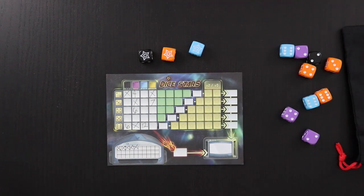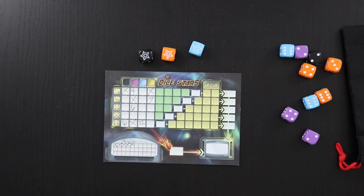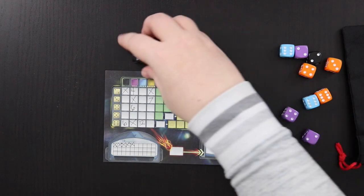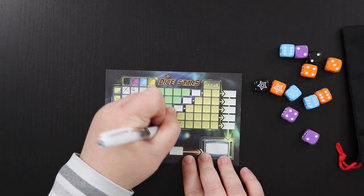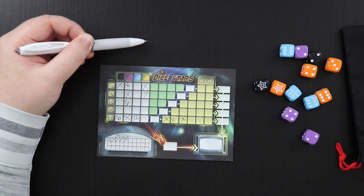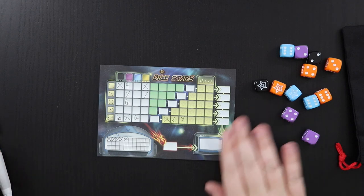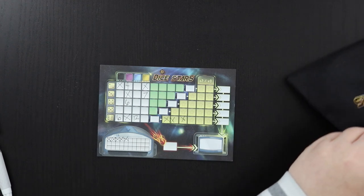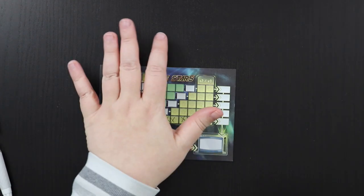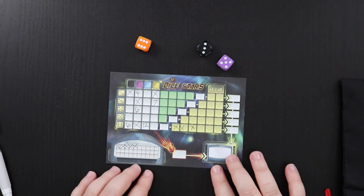Now we've pulled out two dice and have all stars — an interesting choice. I'd like to take these stars, and I think this would be a really nice row to double. We're going to grab these stars and fill in these three boxes, hoping to get three more stars to complete the row later. Taking all stars means our reserve is empty, so no timer boxes this turn. The other important rule: when you take stars, all your discarded dice go back in the bag, and you may also put everything in the reserve back in the bag.